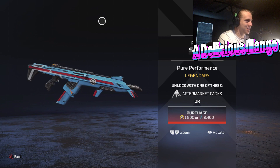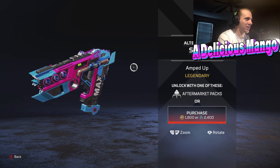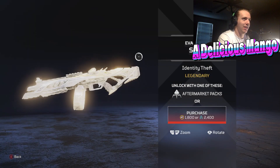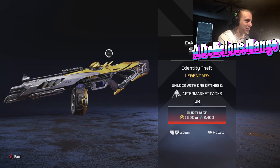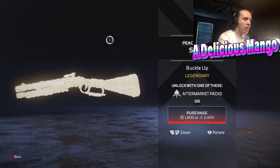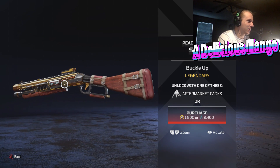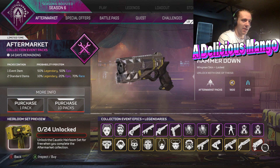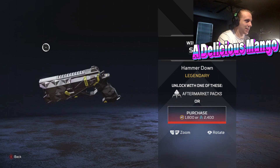R301 Pure Performance — it kind of matches Watson. I really like that. And here's the Amp Up Alternator — it kind of has the jagged edges of the Cyberpunk Alternator. That looks really good. This Eva 8 — Identity Depth — I really like this Eva 8. This might be my favorite Eva 8 skin by far. The Buckle Up Peacekeeper skin — it kind of looks like some of the older classic skins they have. Pretty good. And then the Hammer Down Wingman — that's kind of nice. I wish it had a little more color to it like some of the others, but that looks really nice.